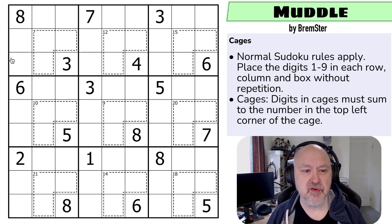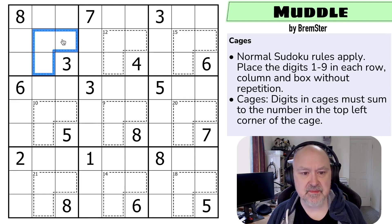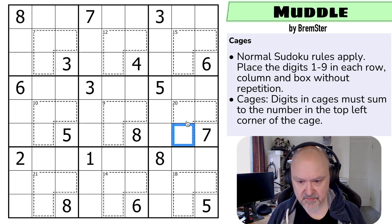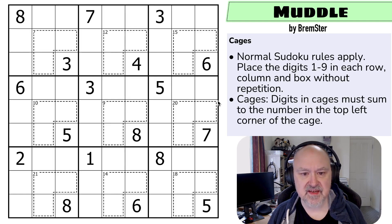Normal Sudoku rules apply: in every box, every row, and every column, the digits one to nine must be placed without repetition. We've also got cages — digits in cages must sum to the number in the top left corner of the cage. So these three cells sum to seven, these three sum to 12, these three sum to 20. Those are the rules. I'm going to restart my timer — let's give this a shot.